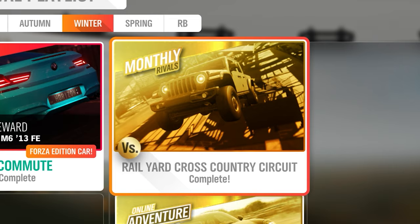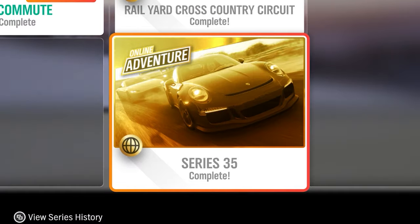The monthly rivals is with the Jeep Gladiator at the Rail Yard Cross Country Circuit — just bang out a 50-second lap with a slow player, make sure it's a clean one, and you'll get this done. The next one is the online adventure. You can do a ranked adventure with players going against, or just by yourself. I did one personally by myself and it took around five races, which is shorter than the other seasonal championships as a whole, and is a great percentage.